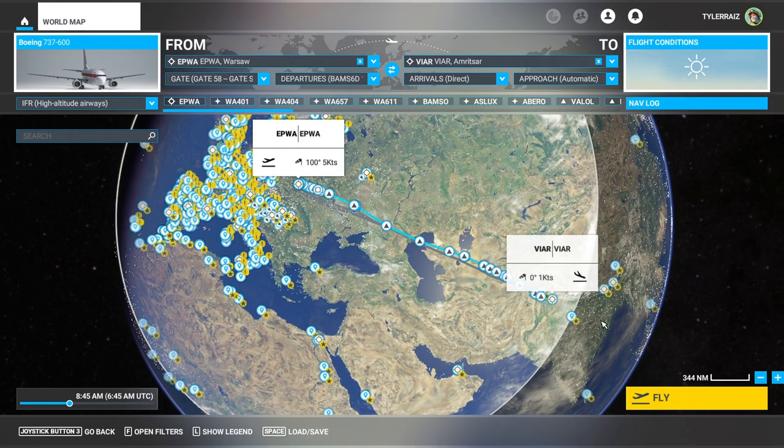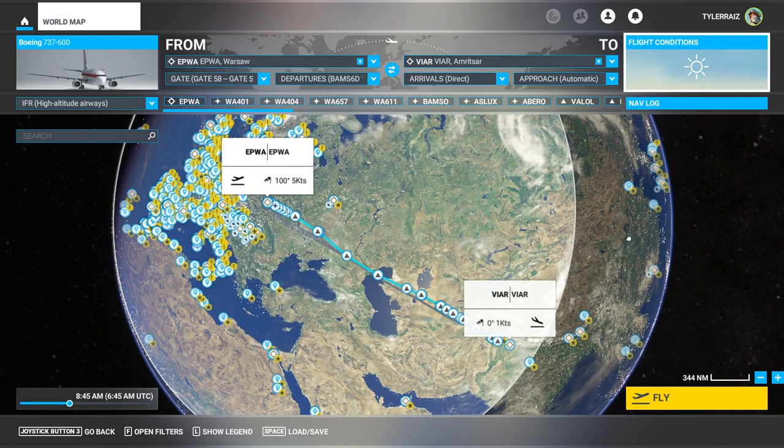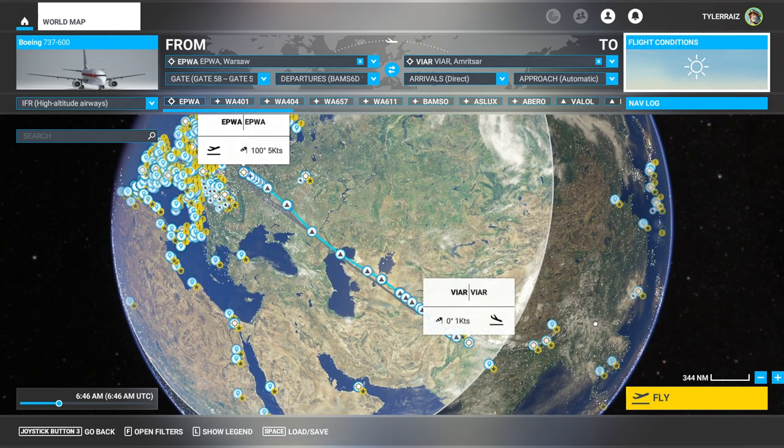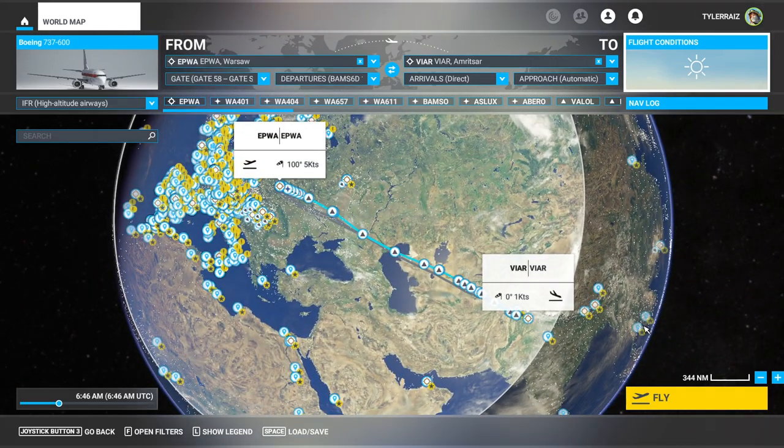I do have a backstory for my own livery for this 737-600 — I did make my own livery. It is a Reis Aerospace Engineering livery, and I'll show that once we get outside. I have a little backstory that has us starting in Warsaw, so we'll go with that. This will be a regular flight for Reis Aerospace Engineering for some reason. There are other long-range flights I'm going to try this out on too.